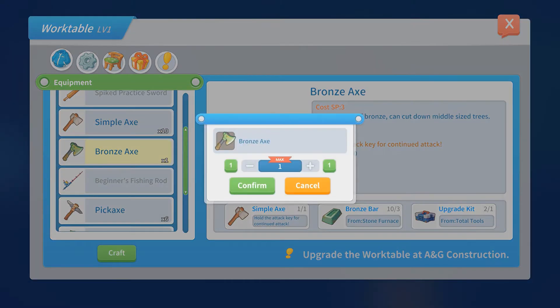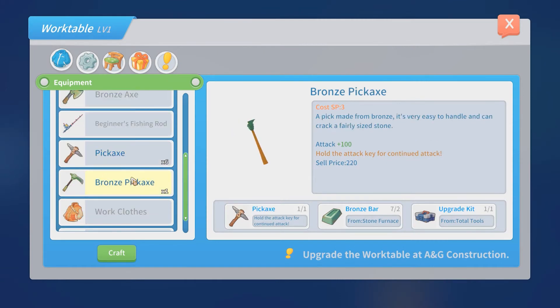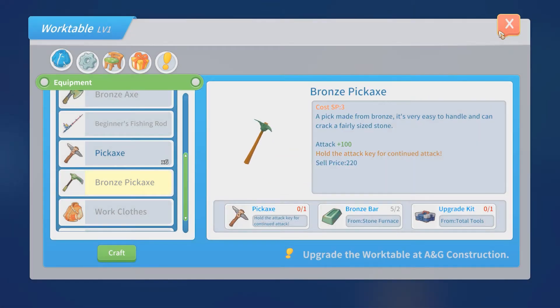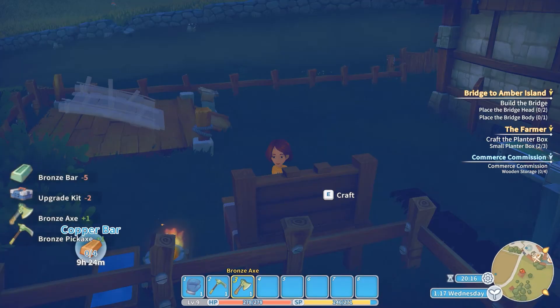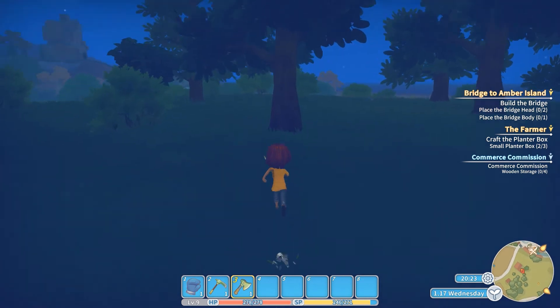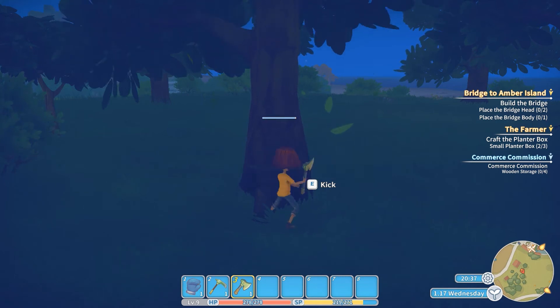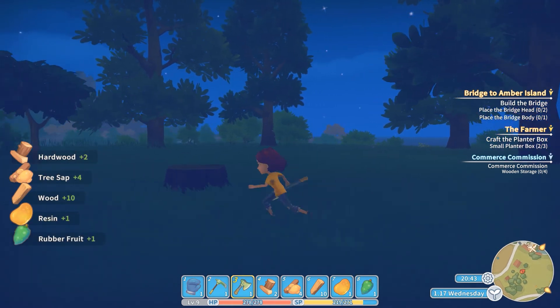Let's look at our bronze axe - oh, we have everything! We're actually getting a lot done today. We have everything for this too - we've upgraded! That means we can get the hardwood, because I just need to hit these bigger trees with it. Oh yeah, we've done it! I am excited - we finally did it! This should give us hardwood - give us the bigger wood. Oh yeah, there we go!